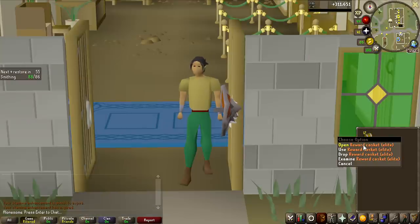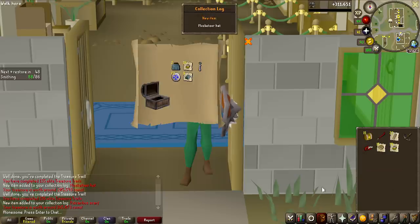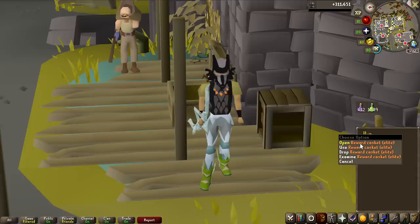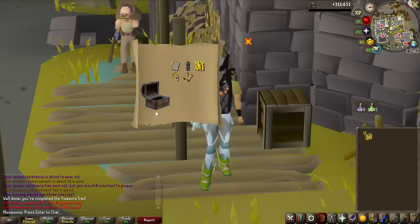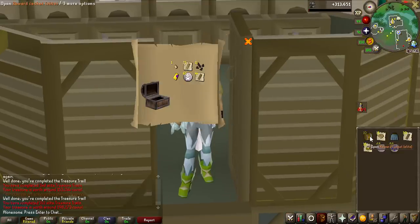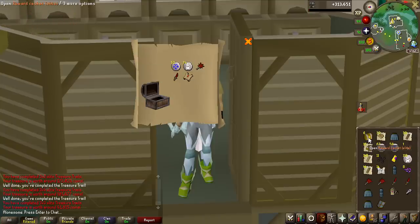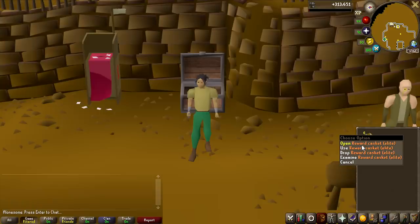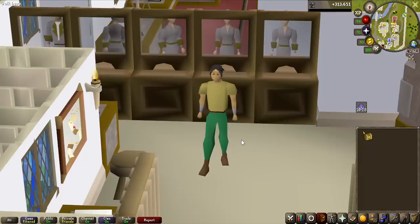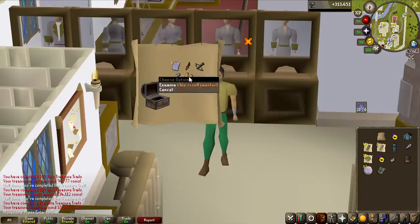Let's go ahead and open the 17 elites we got on this grind. Getting masters from these is one in five, so we should see quite a lot of them. Musketeers hat — first one is already a unique. We're getting so many collection log slots. We have the first master. Another master. Getting a 2.8 million tormented ornament kit — we are making money. Another top hat and the last one is another master. Overall that's four masters from the elites.